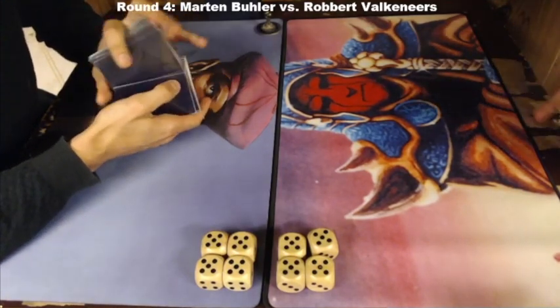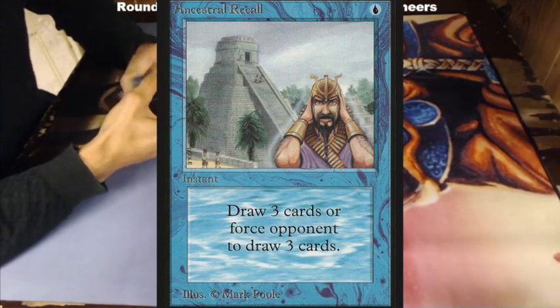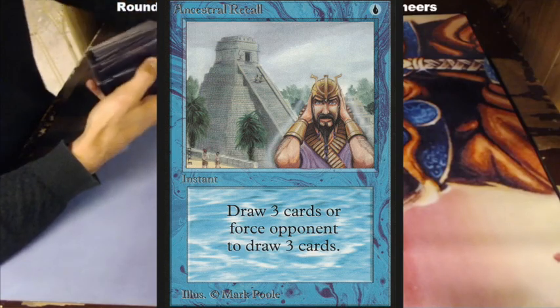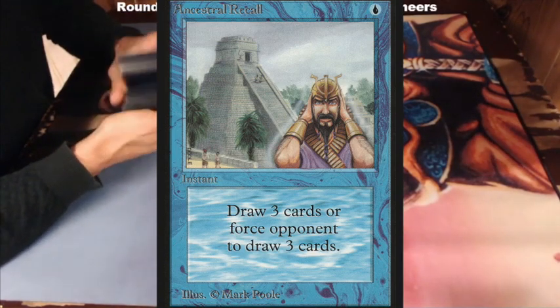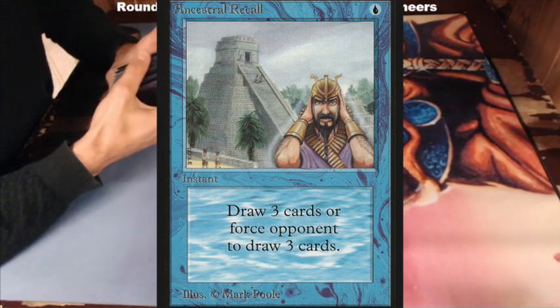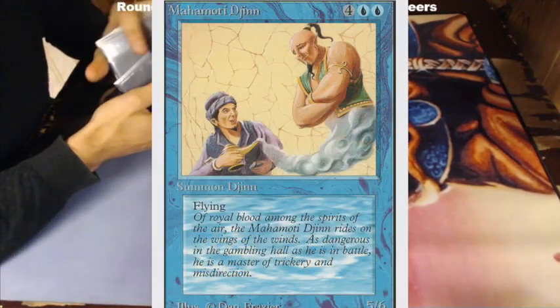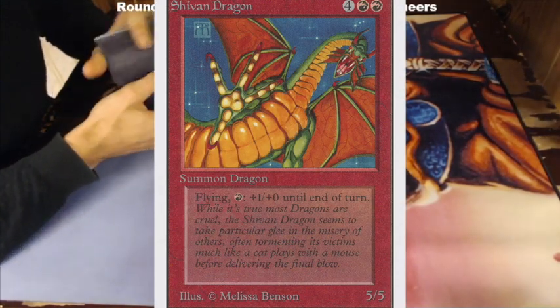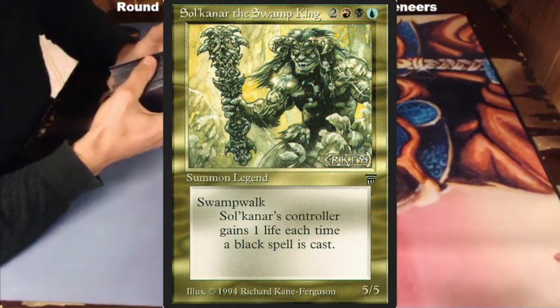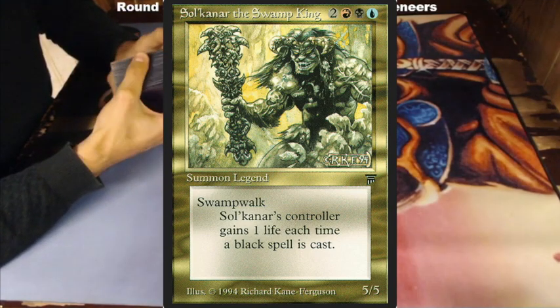Let's start by looking at Martin's list. He's playing four-color spice — every color except green. If you look at his list, I think I see a full set of power. He just wants to play cool creatures and win. He plays with a Mahamoti Djinn and a Shivan Dragon. But my personal favorite of this list is Solkanar the Swamp King. It's really cool — a 5-5 creature. Hopefully we'll see it on the board in the upcoming matchup.